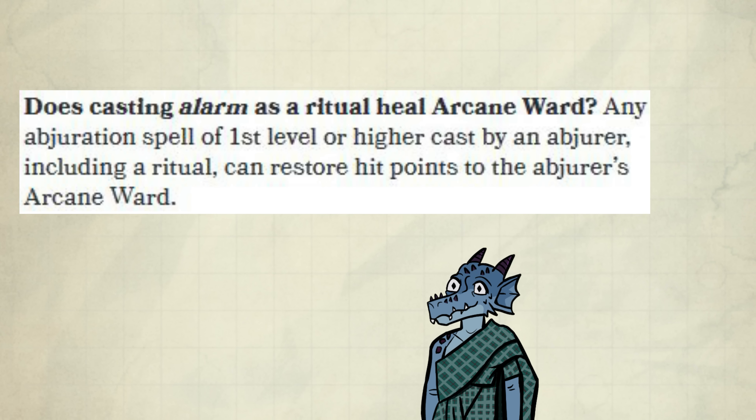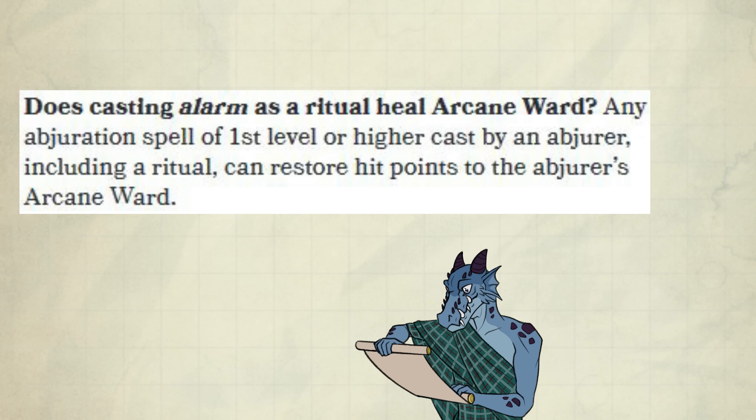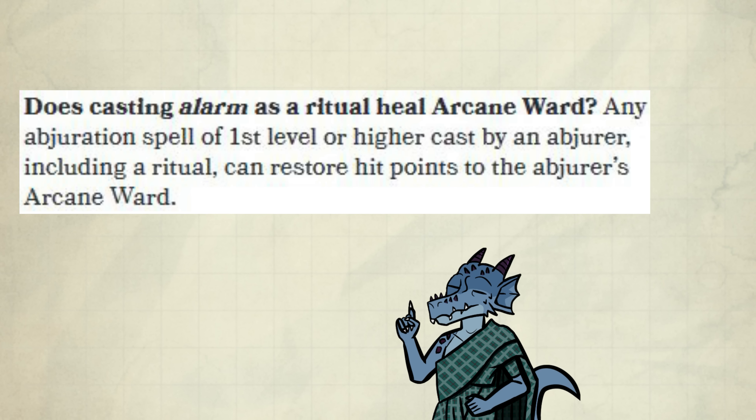It's actually mentioned in the Sage Advice Compendium. Here's the quote: 'Does casting Alarm as a ritual heal Arcane Ward? Any Abjuration spell of 1st level or higher cast by an Abjurer, including a ritual, can restore hit points to the Abjurer's Arcane Ward.' And because it's a ritual, you aren't wasting any spell slots.